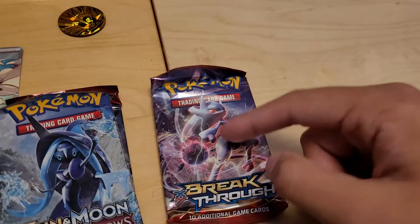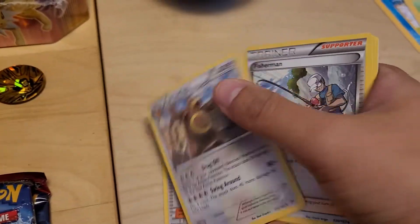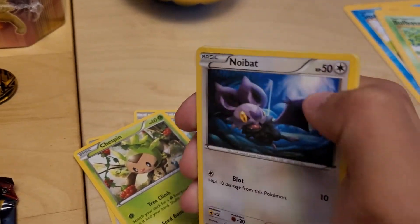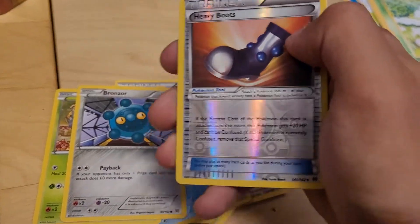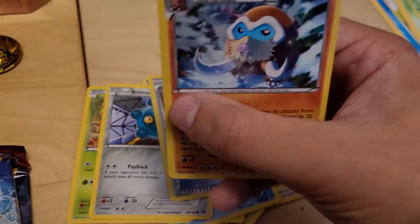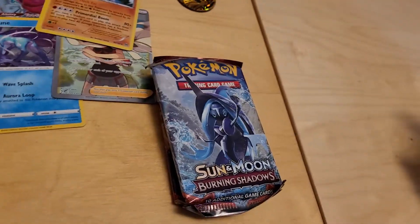Let's open up Breakthrough. There's the code — go ahead and take it, it's yours. We got a Giovanni's Scheme, Ursaring, Fisherman, Chespin — I started my collection with X and Y, which is awesome — Noibat from Roaring Skies, Piplup, Chespin again, Bronzor, a Reverse Holographic Heavy Boots, and a Mamoswine Holographic. That's wonderful. He's okay in Pokémon GO — a bit of a glass cannon. He hits hard but dies easy. Ice and Ground is not really a good defensive typing.